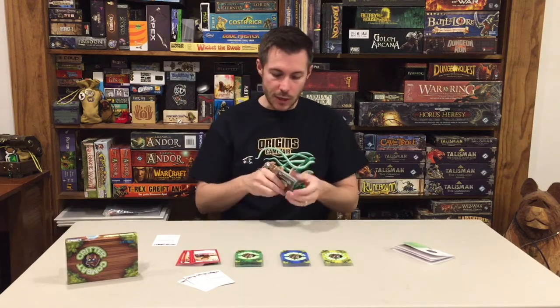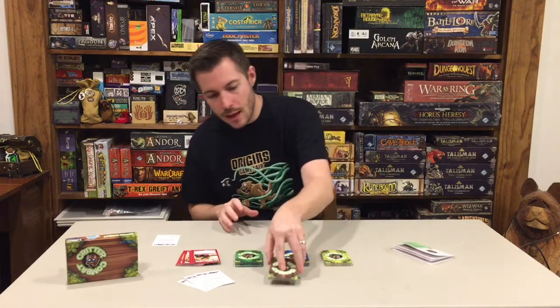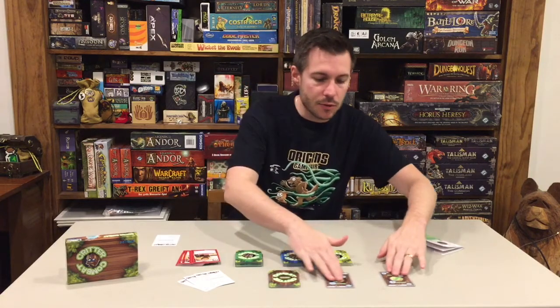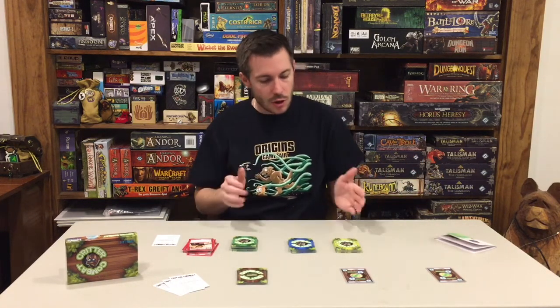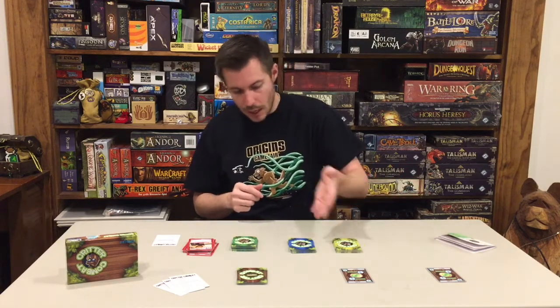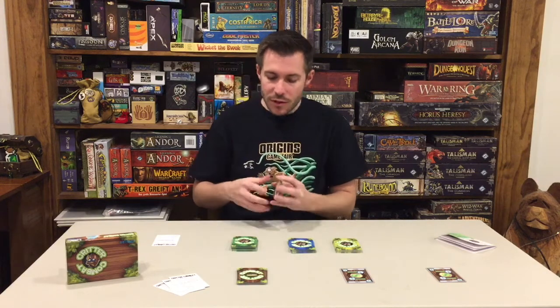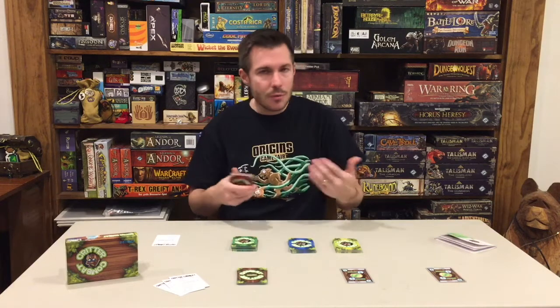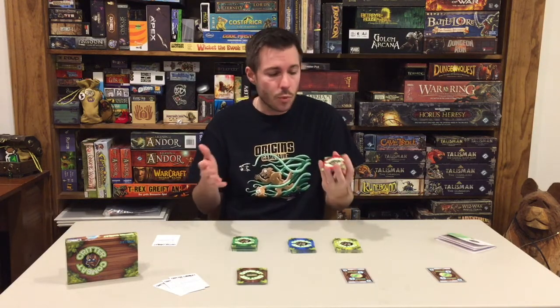Let's play some Critter Combat. First, take your Habitat deck and shuffle it up — there's not too many cards so it's a quick shuffle. Cut it and put it on the table, then draw two cards from that Habitat deck and set them out so all players can reach them, with some space between the cards so you have room to lay your combat cards down on top of them. The youngest player goes first. They start by selecting which deck they want to play with — yellow, blue, green, or red. Each deck has a completely different feel. If you choose red and someone else chooses blue, you don't just get different artwork — you also get different abilities only accessible inside those decks.